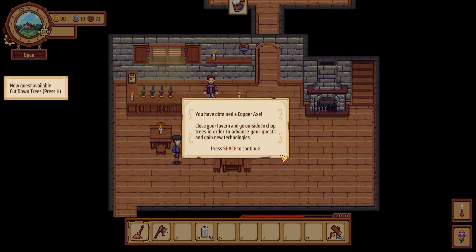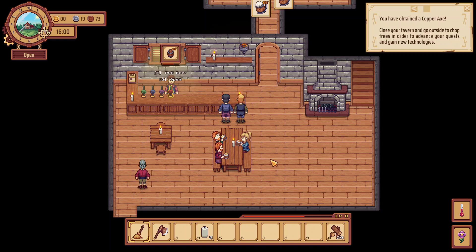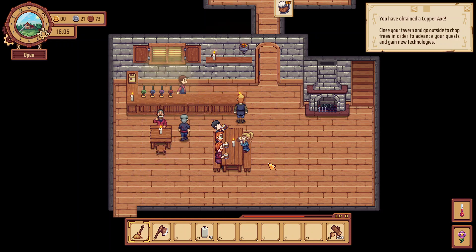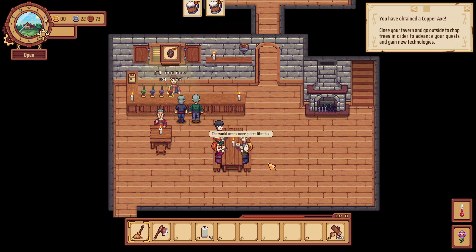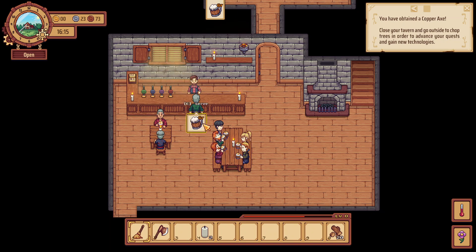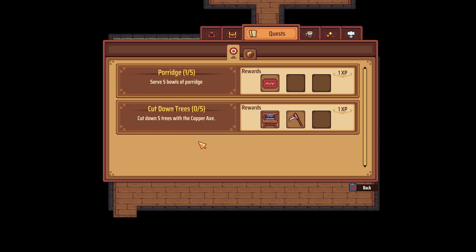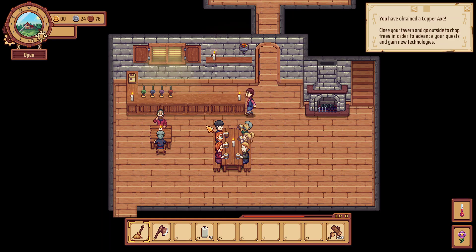Rewards — Copper Axe, you can cut trees with it. Close your tavern and go outside to chop trees to advance your quest and gain new technologies. You're going to hold it down to chop — the stump disappears by itself. There's a lot of trees out here. I wonder how much this has changed since I last played — I don't remember this many trees. Let's take all the wood; we're going to need that for a fireplace. I want to finish the porridge quest before I go outside to get the wood.